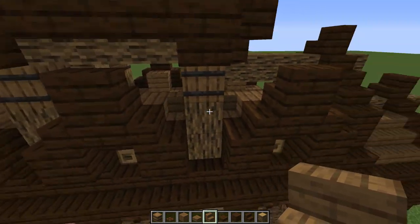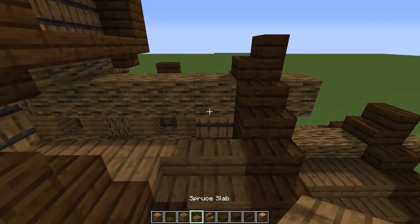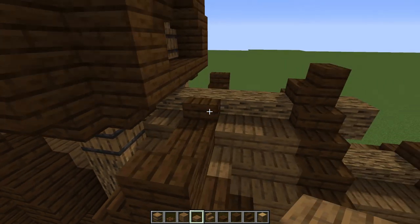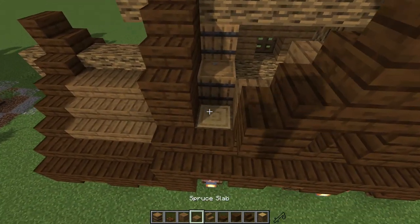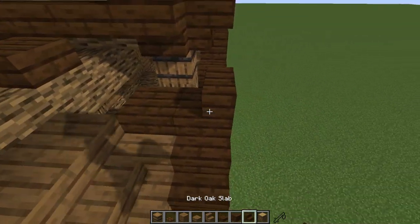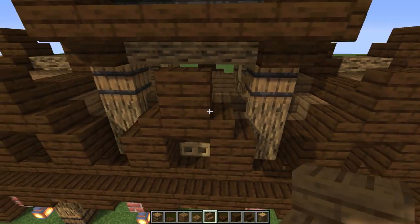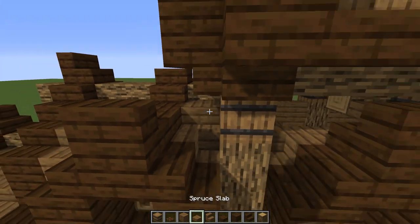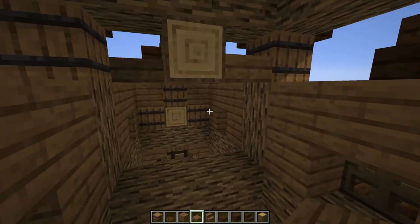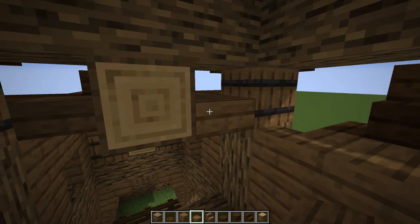I wanted to give a feeling that this is kind of pushed into the wall. For now let's continue this line - make sure those are connected so it gives you that twist on the stair. Then full block, stair, stair. Here again: slab, slab, dark oak stair, dark oak slab, and slab right there - looking pretty cool. On top, another slab. Finish this off: full block, stair, stair, slab, slab, spruce, dark oak slab, stair. Make sure everything is connected, then one more slab right there.